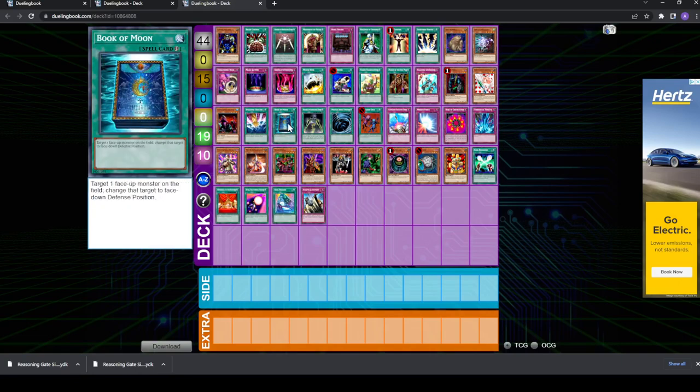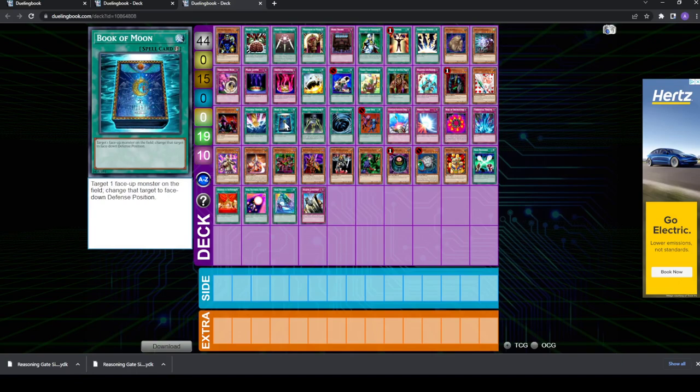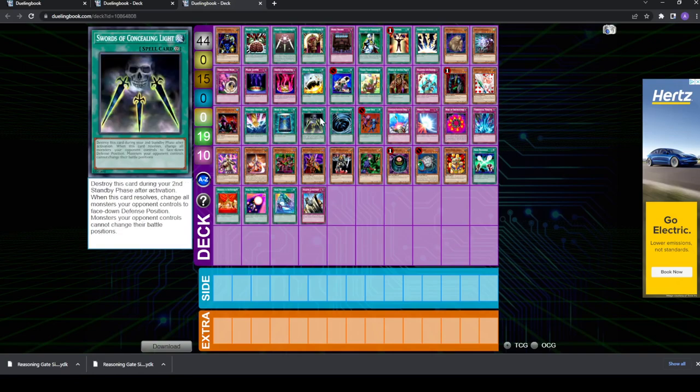Next up, you have one-for-one removals: Book of Moon — not really removal, but pseudo removal. You might want to Book your opponent's Jaogen or Kaiku. These don't work against Spell Canceler, but note that Book of Moon could be good against Dark Balter because it's quick play, whereas Smashing Ground won't work against Dark Balter. If you want a card that can deal with multiple monsters — like if your opponent is playing multiple Jaogens and Kaikus and has both on the field — Smashing Ground and Book of Moon isn't going to cut it. So you have Swords of Concealing Light, where you can flip all of your opponent's monsters to face-down defense position. I personally have not tested this, but it's something to consider if you're afraid your opponent is going to have multiple floodgates.